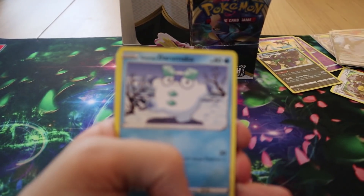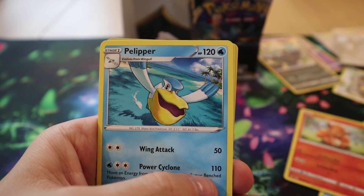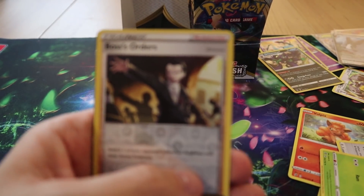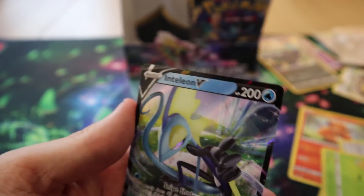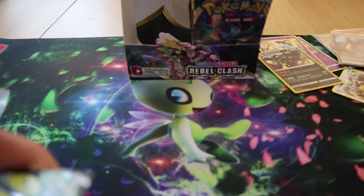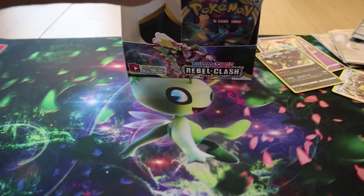Pack twenty: we have Galarian Darumaka, Bunnelby, Vulpix, Fantump, Galarian Farfetch'd, Pelipper, Speed Energy, Metapod, Reverse Boss's Orders, and an Inteleon V. You already have that one from your pre-release box, so Marty will be stealing that.